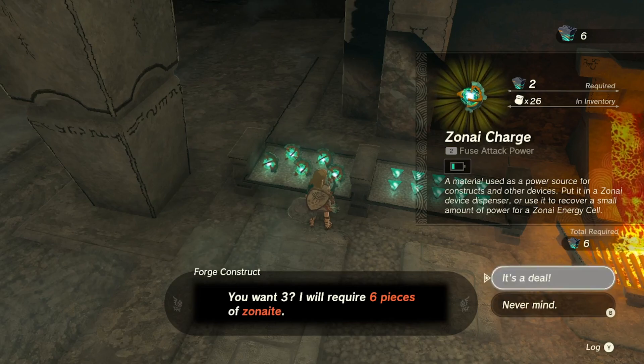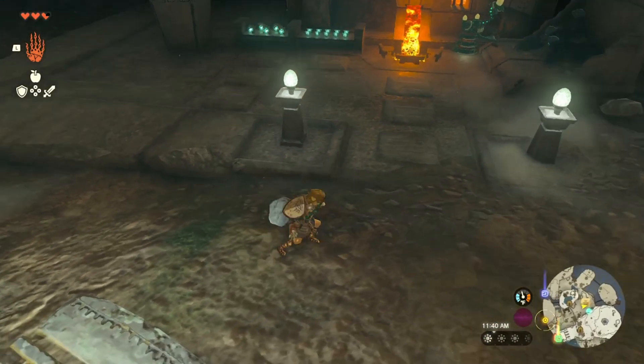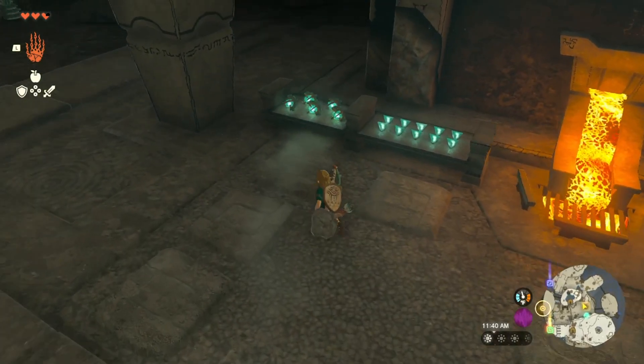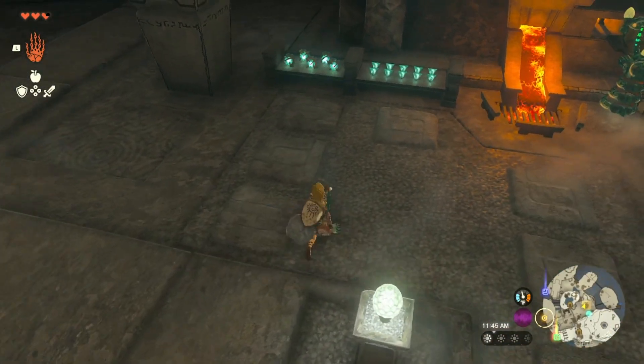You simply trade the Zonite for your Zonite charges. You take your Zonite to the end of the cave, and you'll notice a Construct who converts Zonite into Zonite charges or crystallized charges. Do the trade with them and get as many Zonite charges as you need, and now you can head towards the dispenser.